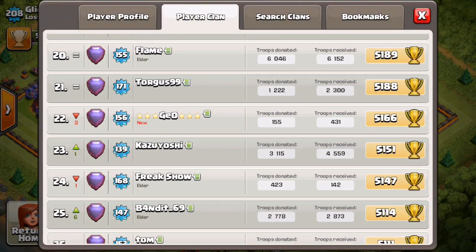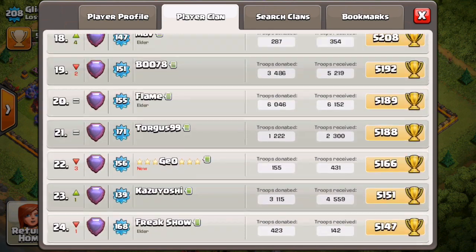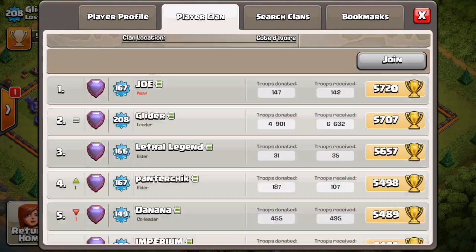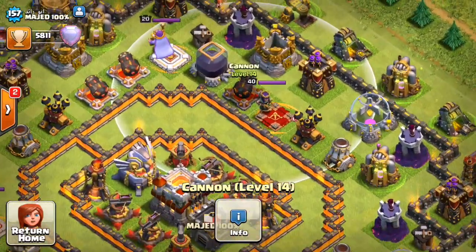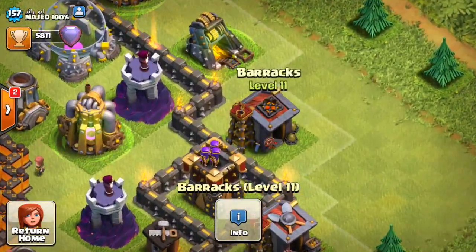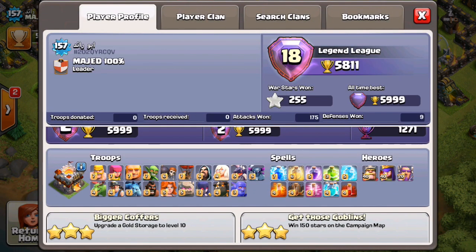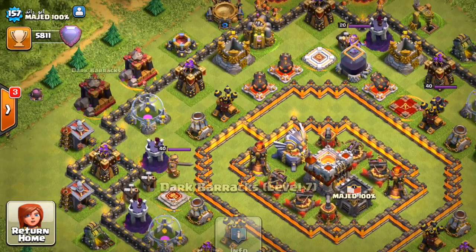Let's find Galadon — I think he made a stream clan for his live stream. Let's visit a random guy and see if he has the new stuff. He actually does! This is the level 14 Cannon — he gemmed all of them, they look really good and they're pretty big. He has level 11 and level 12 Barracks. What a gemmer — he's got level 4 Hounds, level 7 Balloons, max level Baby Dragons, and max level Miners!